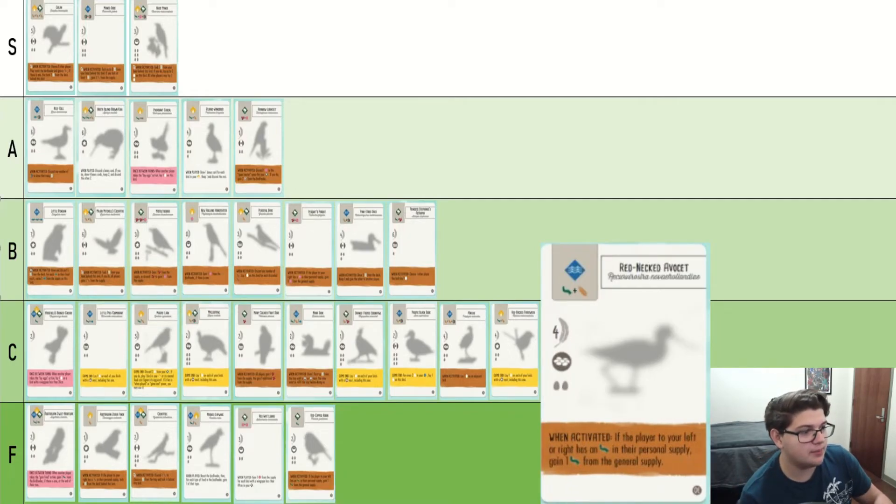Red-Necked Avocet — if you compare it to the Robin we just talked about, the main differences are that it is to the left or right, which means it's much more consistent, and it can go in the water, which is a lot better. Resources are amazing in Wingspan — that's what you want to go for. But it's still nothing crazy. You're only getting a grub. It's a lot like Laughing Kookaburra, but less good. Probably just C.